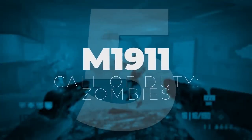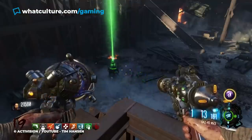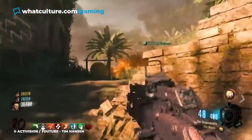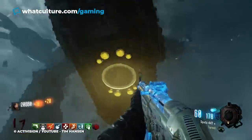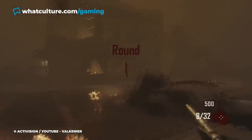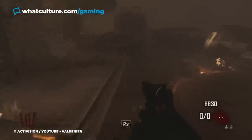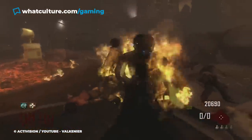Number 5: M1911, Call of Duty Zombies. The debates regarding the best weapons in Call of Duty Zombies can get very heated, and with such a wide arsenal at the player's disposal, some rifles can really feel underrated or underutilized by the rest of the community. One weapon in particular, the M1911, you start with in the Zombies mode in Call of Duty Black Ops 2. It's definitely underrated, but only because most players haven't stuck with it long enough to discover its true destructive potential. Being a starter weapon, it doesn't do a lot of damage, and most players will just discard it as soon as a better option presents itself.